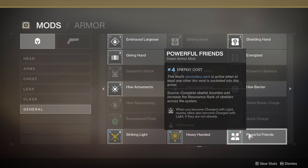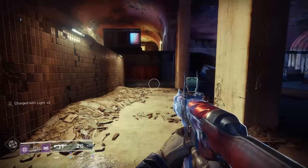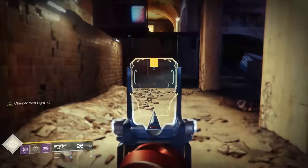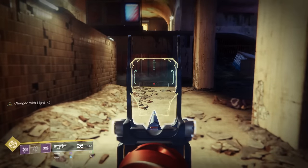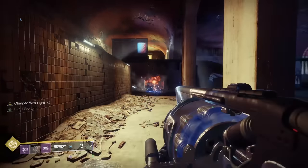Powerful Friends — the sharing mod — lets you give charges to people when you become charged, which is pretty cool. But there are a couple of caveats. Number 1: not only do you need to be wearing the mod to give charged light to your teammates, but they also need to be wearing the mod to receive it. And 2: the radius in which you can distribute charges is pretty small. I had a teammate standing by the lockers in a clip and picked up an orb where I was standing, and they did not get a charge.